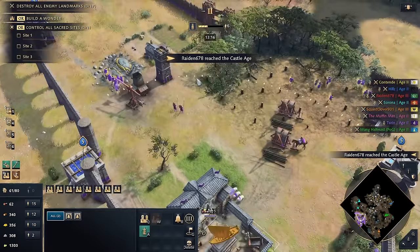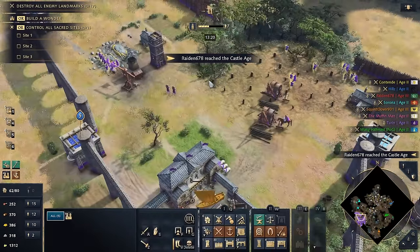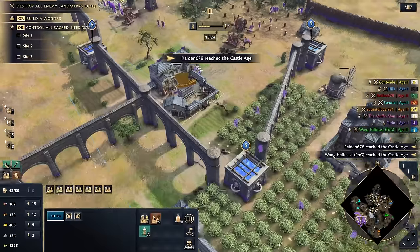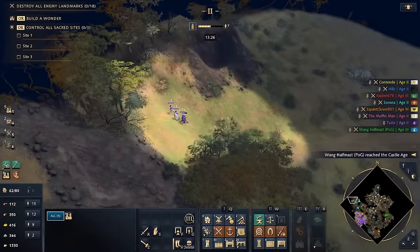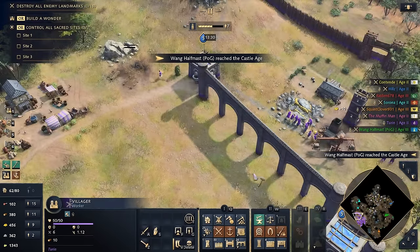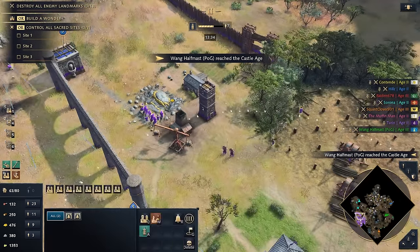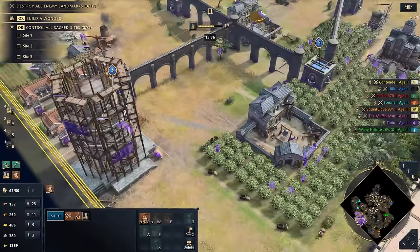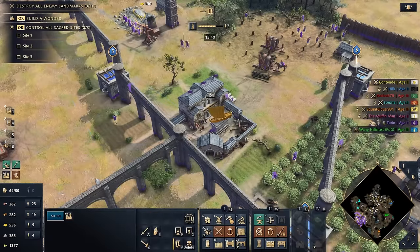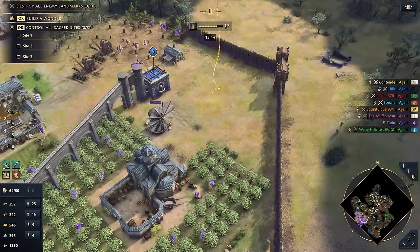We definitely want to keep fighting in front. Getting a bunch of villagers on stone. We want to get a double blacksmith — actually one's fine. Golden Horn Tower — there are still relics to be grabbed. I might be able to get a priest out there and grab some. We'll see. We got our army here, gatehouse has been built, and the fact that our Grand Winery is there is kind of stressful. Let's probably save for better mercs.